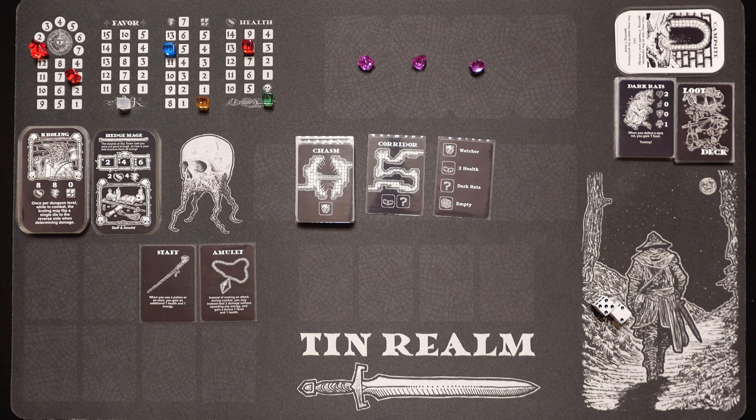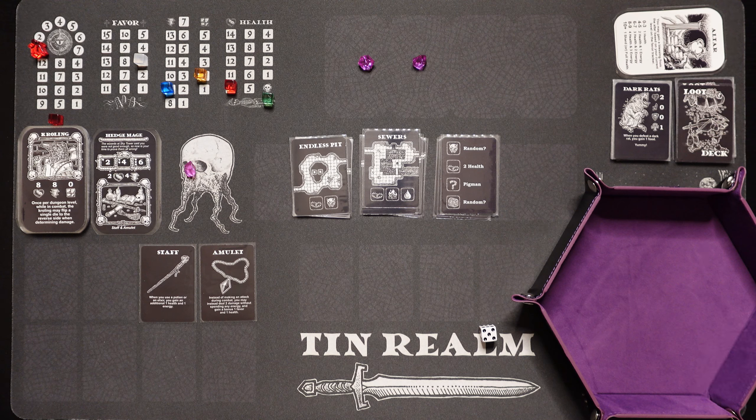We've got the sewers with a trap, another camp, and potential food — we're definitely going there. It's a 2 health trap — somebody put a little bear trap down in the sewers. We've got a campsite, so we're going to rest and gain 2 health, right back up to 10, and also gain an energy. Then we can search for food. I bought several of these little dice rollers — little dice rolling trays. I should use that from now on. I did roll a 5 but it was off camera, so to be fair I'm going to roll it again. I rolled a 1 — didn't get it. But I like this little tray, it grips the dice so they don't go flying.